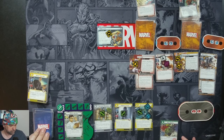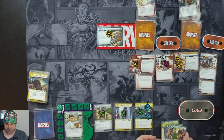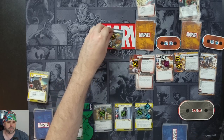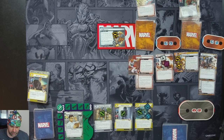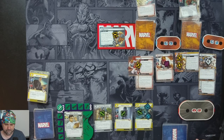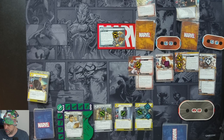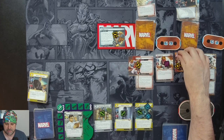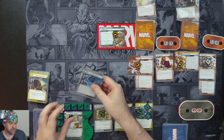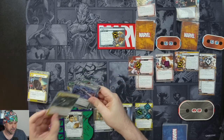We hold on to Hulk Smash and draw four more cards: Under Surveillance, Banner's Lab, Sky Destroyer, and Unstoppable Force. Villain phase: one threat on the main scheme, one on everything else. Bulldozer is still the active villain — he schemes for one, two, three, which pops Clear the Road. That goes down to three and we discard the top ten cards of our deck: one, two, three, four, five, six, seven, eight, nine, ten.